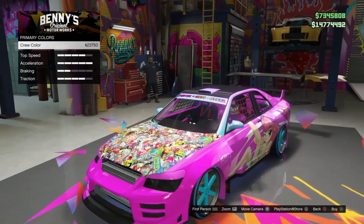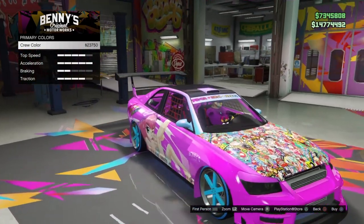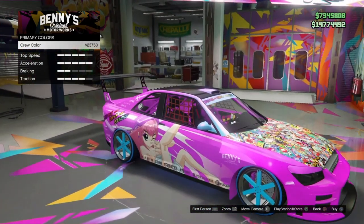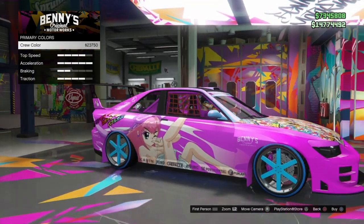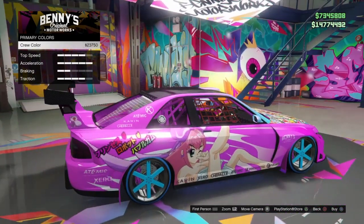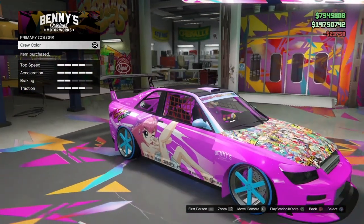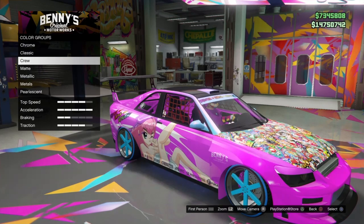Once we get down to the crew section, we can go into the crew color. As you can see here, I put the crew color on the vehicle and it's blending in with the front of the livery — we can barely tell where the livery begins and where the crew color starts. We're going based off the front of the car.